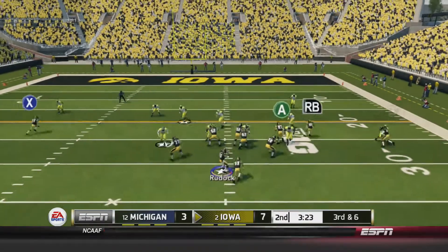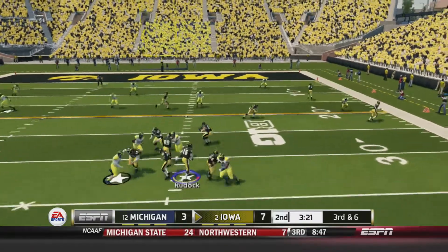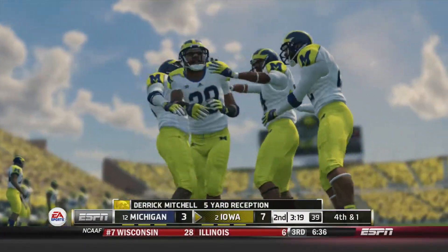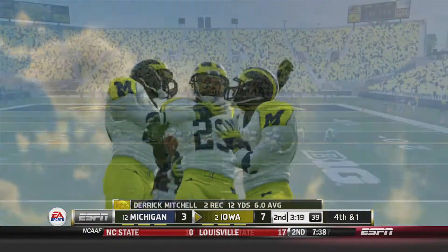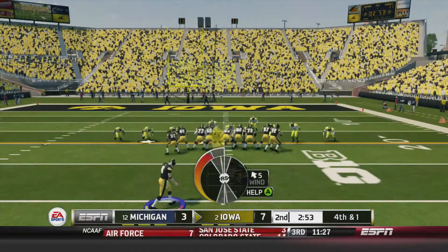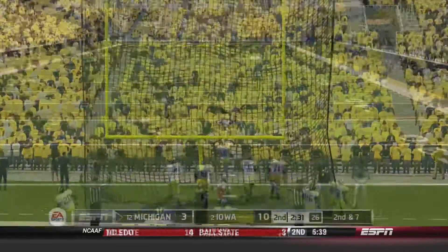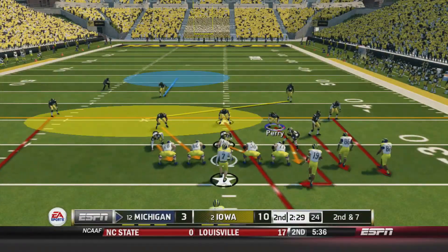Nice play right there, keeps the drive alive. Third down and six again for the Hawkeyes — Jake Ruddock looking, has plenty of time to throw and it is caught by Derek Mitchell but he's a yard short of the first down. The Iowa Hawkeyes are going to settle for a field goal. The kick is up and it squeaks through the crossbar — it's good, 10 to three Hawkeyes.